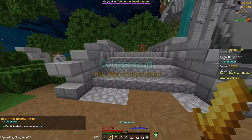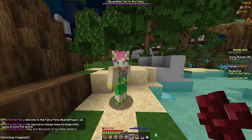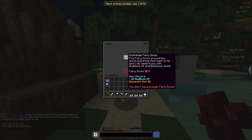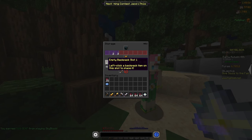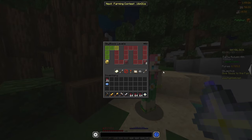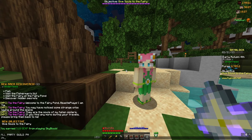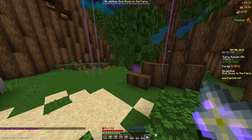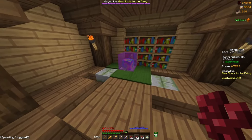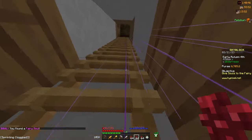We head past the coliseum into the woods to talk to Tia the fairy, who gives us a quest to find fairy souls all over the Skyblock map. Whenever you find five fairy souls, you can exchange them for 10 Skyblock XP and a backpack slot. Backpack slots are an extremely vital part of Skyblock and make the game so much easier. In the description there will be a video to find every single fairy soul in Skyblock, but if you have mods, you can type the usedsouls command to see a waypoint for every single fairy soul on the map, making them much easier to find.